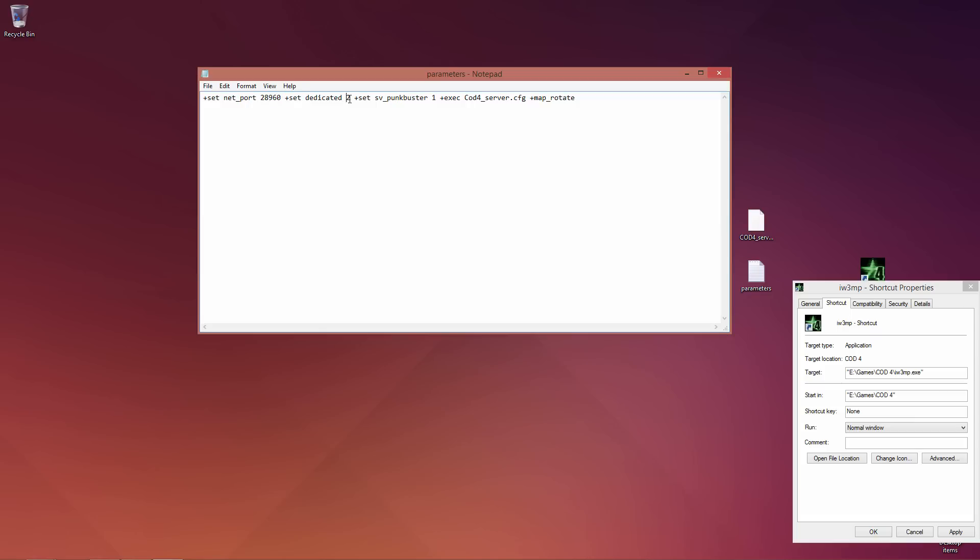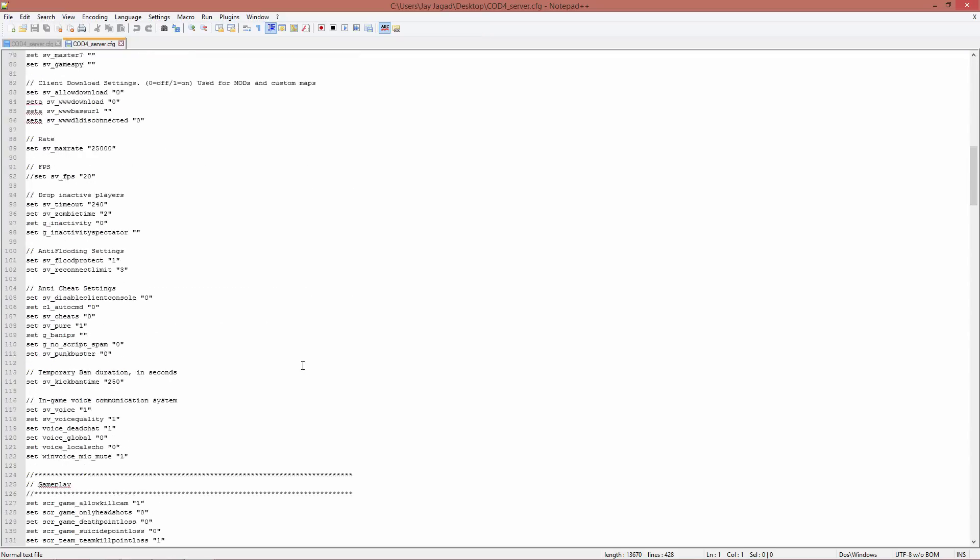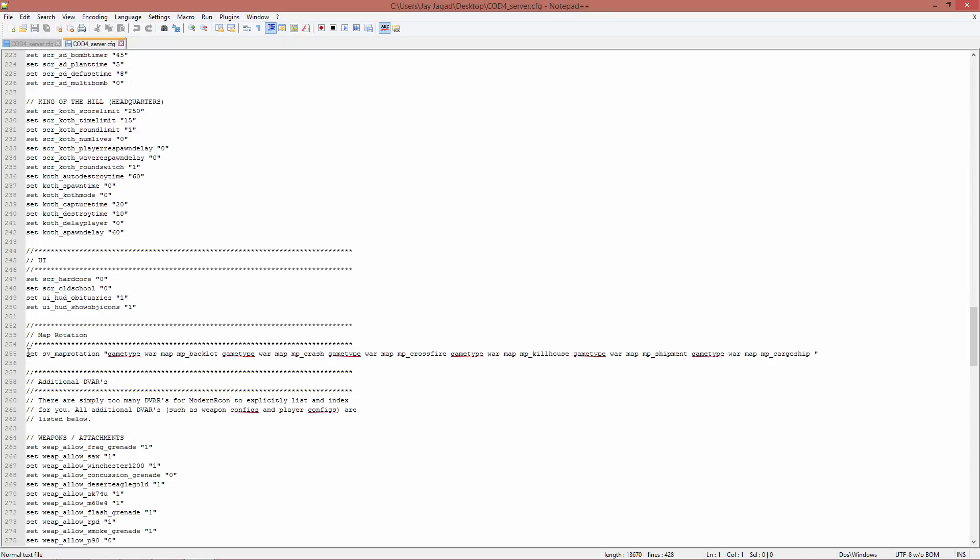You need to set the dedicated to 2, which stands for internet. It's completely optional whether you want PunkBuster on or off — you can turn it off with 0 and back on with 1. The other command executes the server.cfg we just created, which contains all the server details. The third command is 'map_rotate', which starts the map rotation as described in the server.cfg.